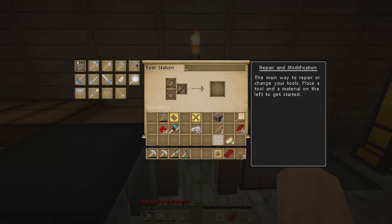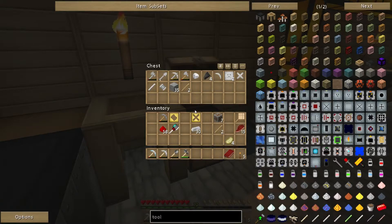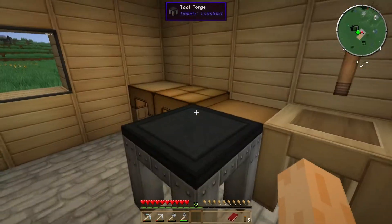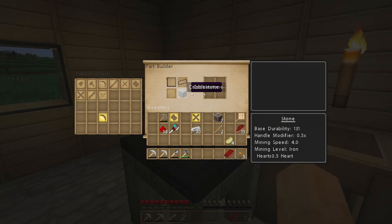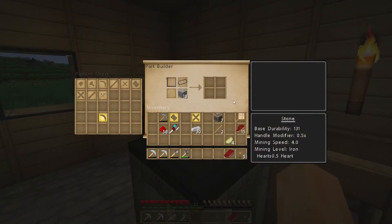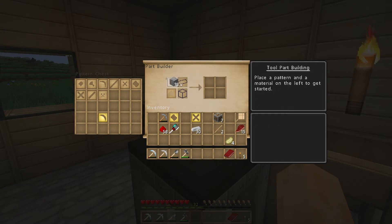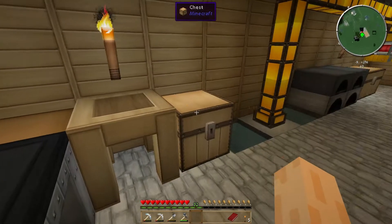Then we go to the part builder - put the excavator head pattern in like that. We also need some stone - let's grab a bit of cobblestone, put that in there. Material cost is 8 for the excavator head. There we go, it's picked it up this time - very weird. We'll put that stone back.